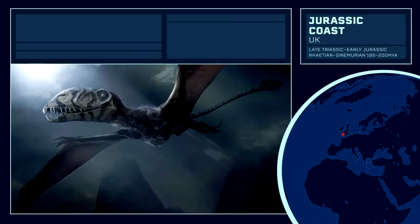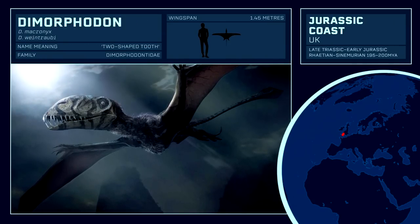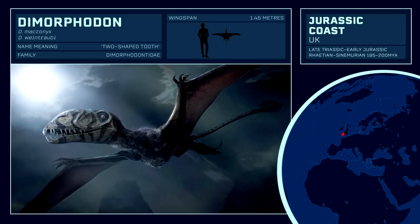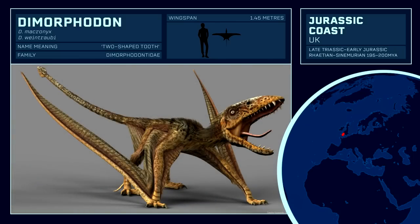We move across the Atlantic to Europe, first to the southwest of England towards the World Heritage-listed site of the Jurassic Coast, where the first specimens of Dimorphodon were discovered in the Blue Lias limestone and shale layers. Dimorphodon is by far the second most famous Jurassic Park universe pterosaur. 36% of its genome was sequenced before the events of the first film,